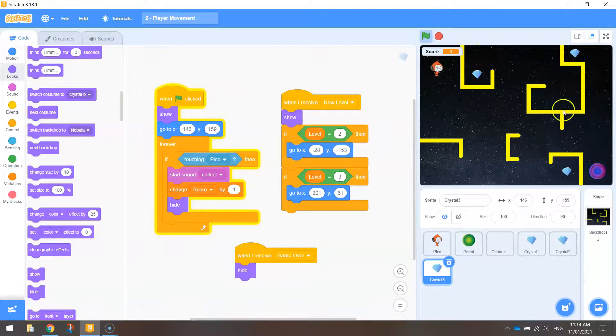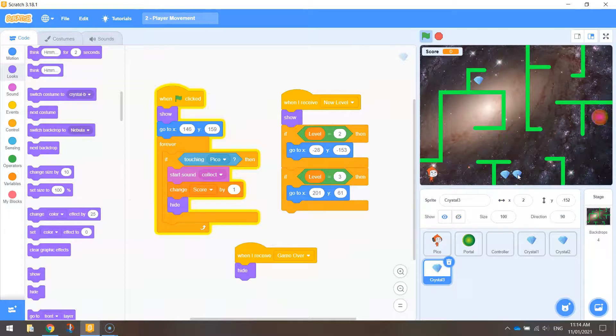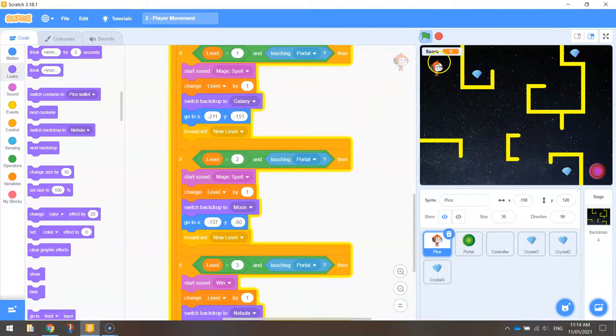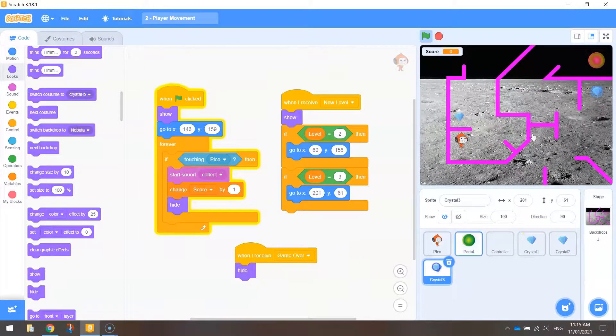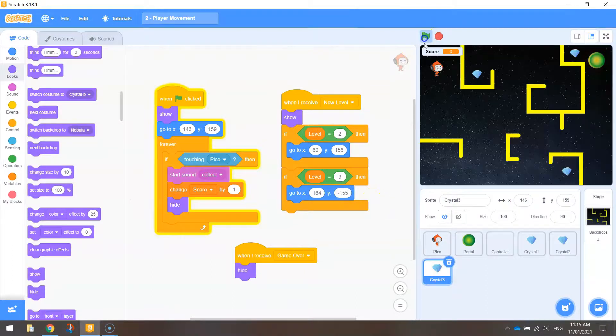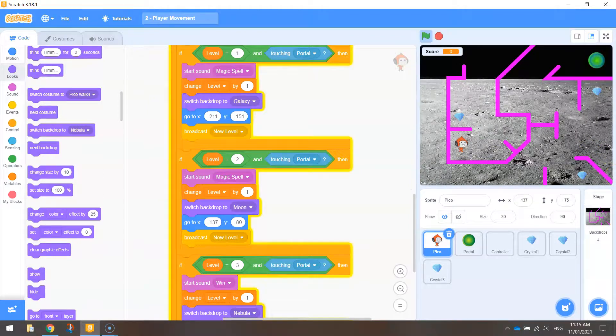For level 2 I'll put Crystal 3 up in the corner — that's well spread out. For level 2, the coordinates are X 60 and Y 156. Running that: level 1 looks good, level 2 looks good. For level 3 I'll put Crystal 3 down in the corner at X 164 and Y minus 155. All three levels look good, so we've got our three blue crystals all sorted.